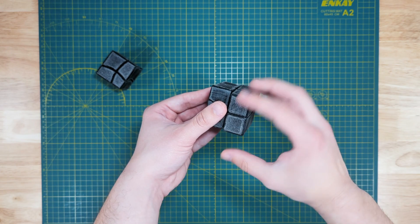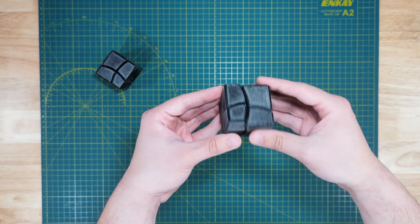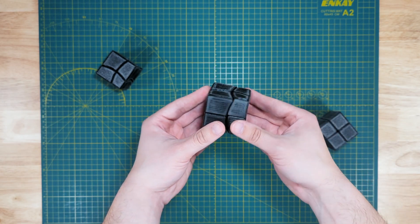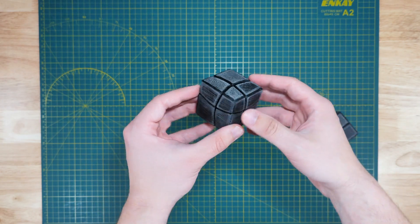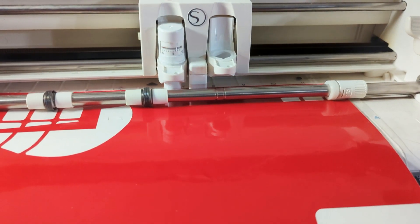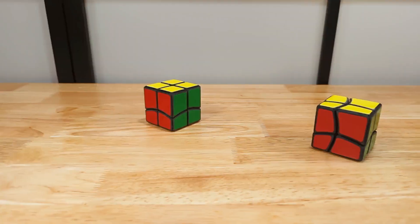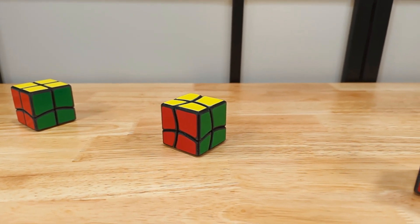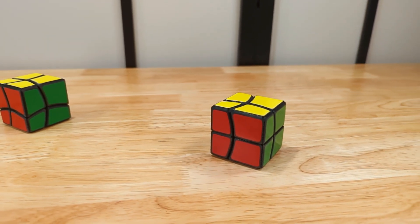The mini Ishin 2x2 turns well, so it makes sense that these curved 2x2s also turn quite smoothly. However, there isn't really any corner cutting, since the base 2x2 has a primitive mechanism and no Florian holes — not that anyone would be speedcubing these anyway. I cut the stickers on my Silhouette Cameo 3 and then stickered the three puzzles. Now that the curved 2x2s are complete, it's finally time to see if any of them can be scrambled and solved.